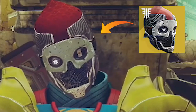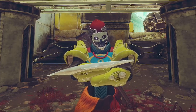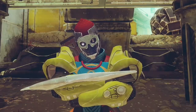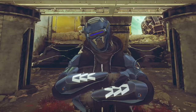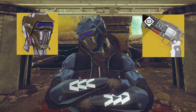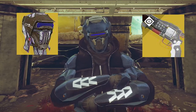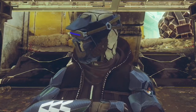We all remember the 1A Mask pre-nerf — probably the most broken exotic in Destiny 2 history after Antaeus. In today's video we are going to play 1A Mask but on my Hunter. All we need to do is use Full Tracer and Crimson and we basically have the 1A Mask pre-nerf. It's an incredible setup for quick play — you guys need to try it.